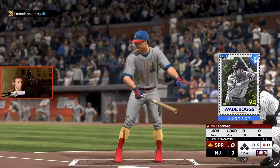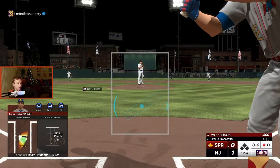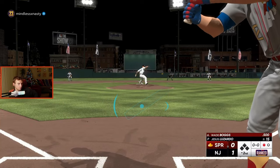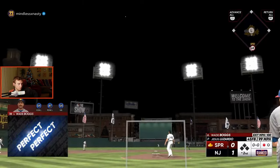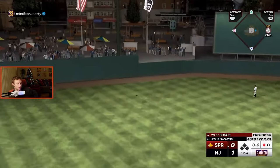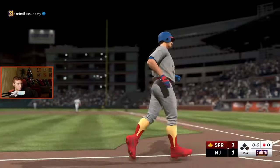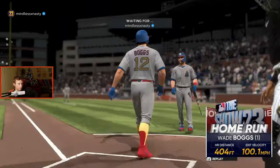Up next is Wade Boggs — this is the best Wade Boggs we've ever gotten. He's so good, he's got such a quick swing. A little hunched over, I can see why you might not want to use him, but give him a try. Against lefties he's got 87 power, and against righties he's got like 107 or something — definitely a lot more.